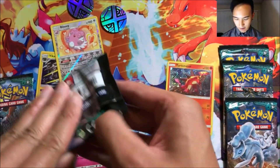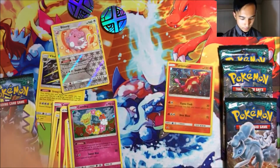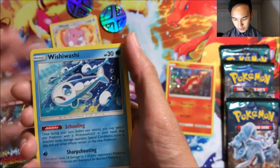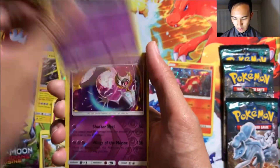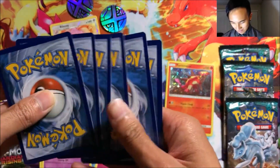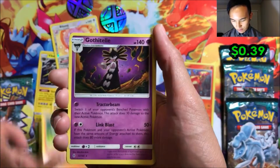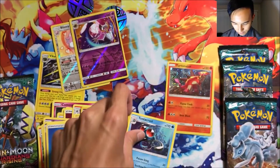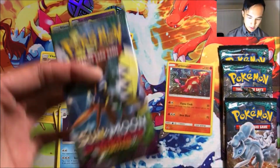Second pack from the Vehicle Vault side: we got Wishiwashi, Gummi, Wimpod, Jangmo-o, Trubbish, a reverse holo Lunala — I forgot the pack trick, nothing happened — Lampent, Sudowoodo, a self water energy, a reverse Lunala, and a Tentacool normal rare.